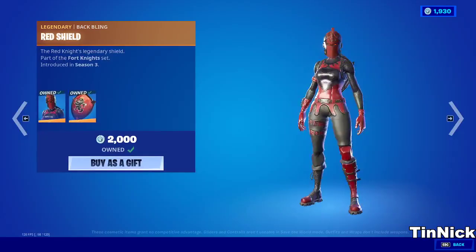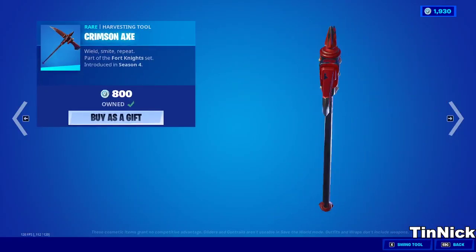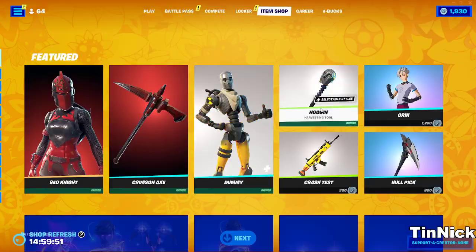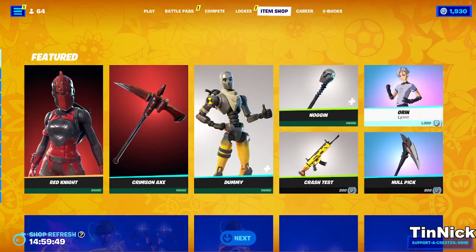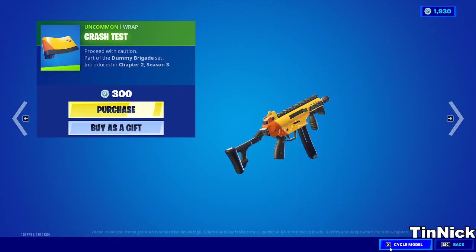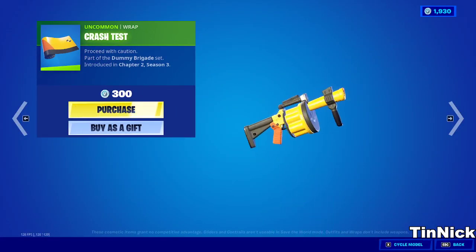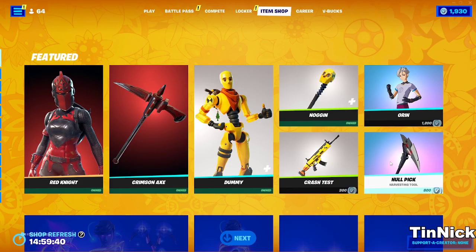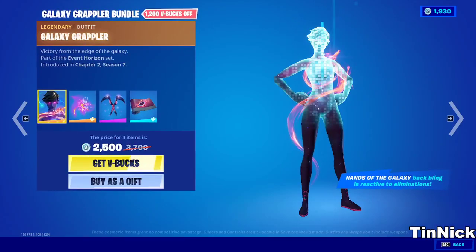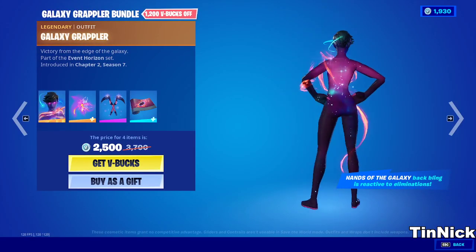We got the red knight - super OG skin, but it's not really OG anymore since they keep bringing it back. We got the dummy skin - not too rare but it's a pretty cool skin. We got the orange anime skin, cool crash test dummy skin, and a wrap that's not too cool unless you like those colors. This pickaxe is pretty sick. We got the galaxy grappler, it's cool.